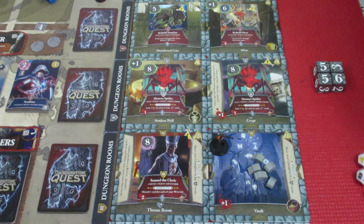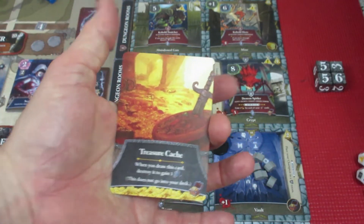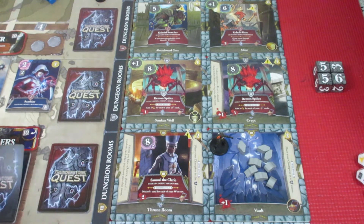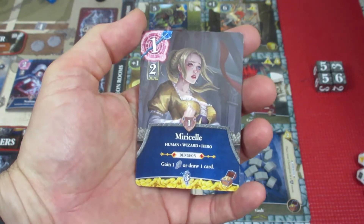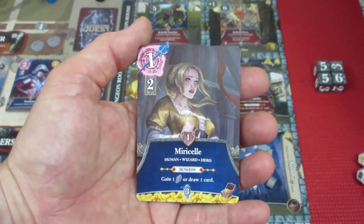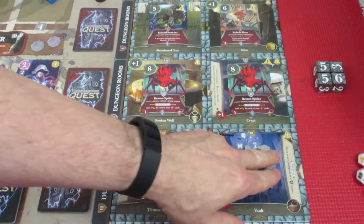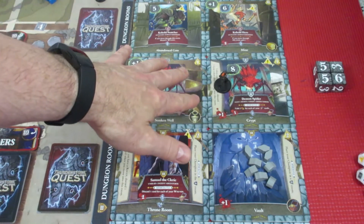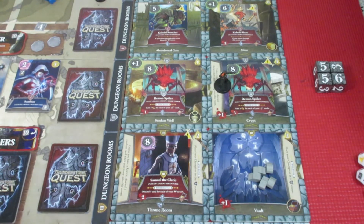We have 11 attack and we can defeat this guy no problem. We would normally take 2 wounds plus 1 wound for the room, however because we have the protection from wounds artifact we are not taking any wounds at all. We crush this guy nicely and we end up getting 5 experience. We also get a treasure card for beating him and a treasure card for beating the room, which is really amazing. The first treasure card is a treasure cache giving us 3 experience. The second treasure card is Mircel, a level 1 human wizard hero - in the dungeon you can either draw 1 card or gain 1 experience just for having her.